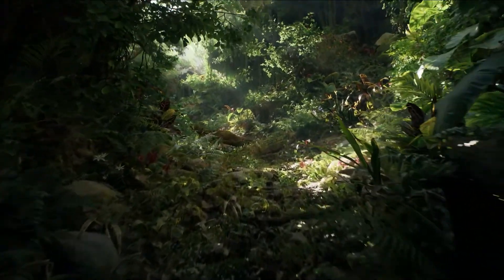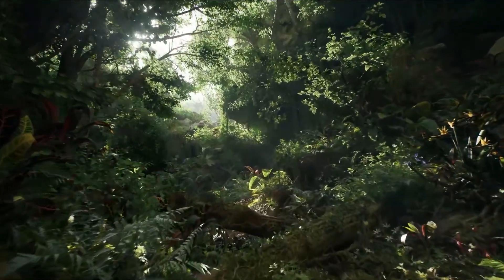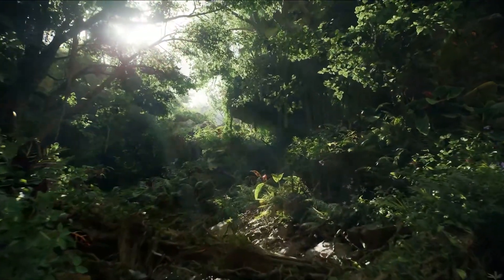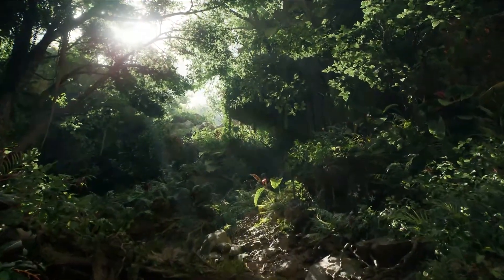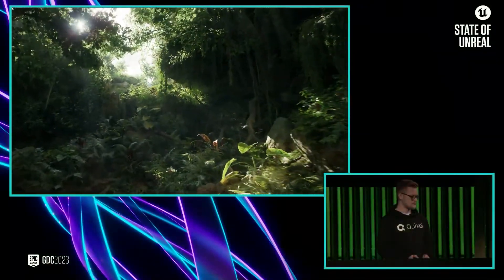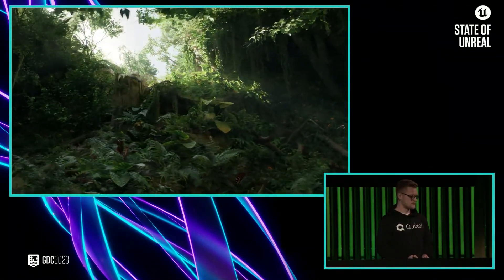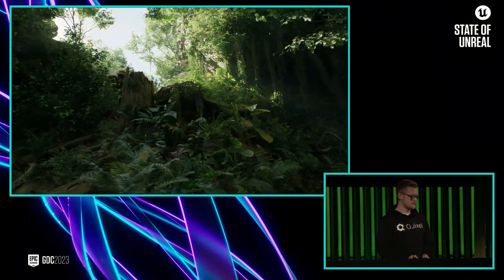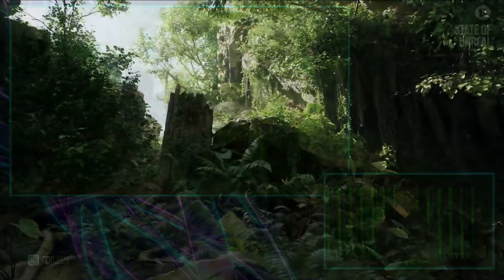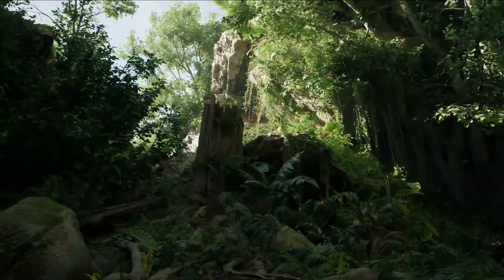So last year, we added several new features to the Engine to support foliage rendering, and the Fortnite team used those features to ship Battle Royale Chapter 4. At the same time, Jacob and the team at Quixel were experimenting with what's possible for photoreal foliage environments, as well as testing out the latest functionality we've been building for Unreal Engine. So Jacob's here with us today in the Unreal Editor. Let's explore the environment.